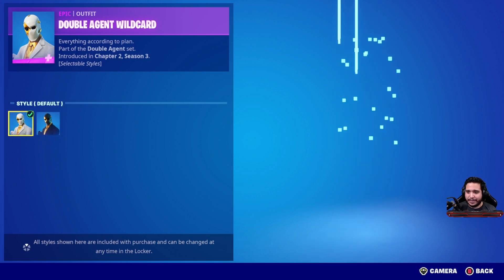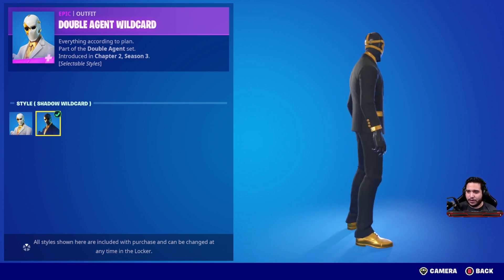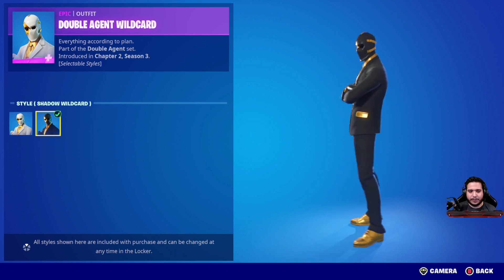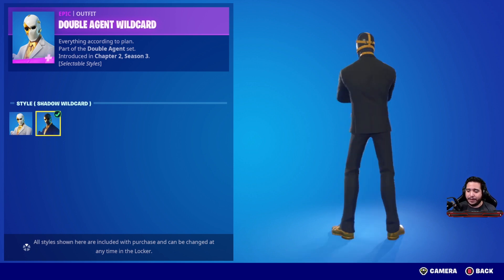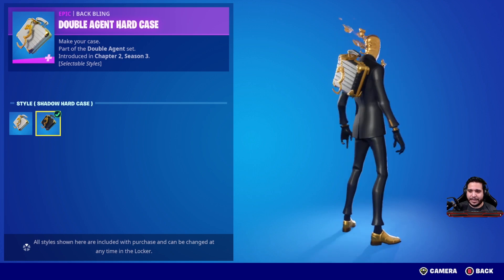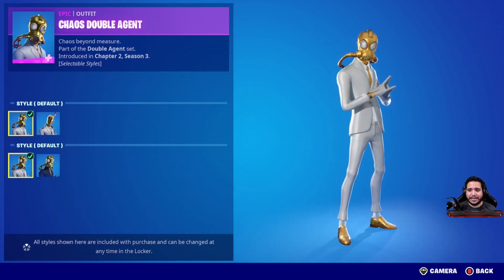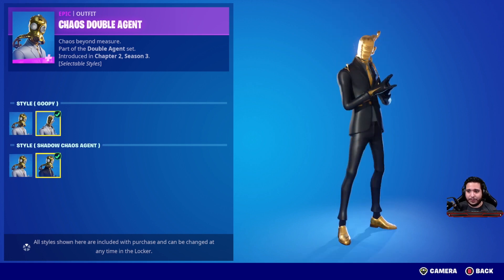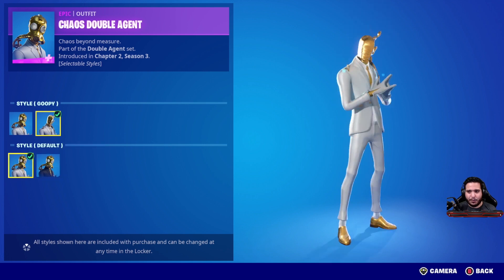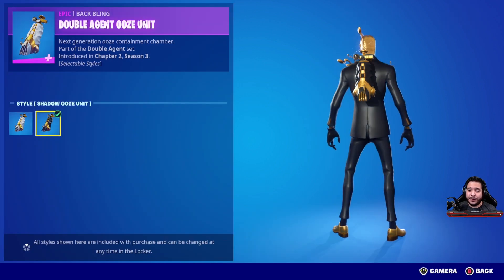The Double Agent Wild Card has two edit styles. After running all three skins in game, I feel like it would have looked better if they'd broken up the all-gold look — the gold shirt, gold tie, gold vest all together just kind of makes everything look too blended in, in my opinion. I do think I like the black edit style on this one more, but on the female skin I like the white one more. I'm going to give this one a seven out of ten. The Double Agent Hard Case with two edit styles — I'm actually going to give this one a nine out of ten because you can run so many different combos. The physics between the handcuffs and the case look so good. The Chaos Double Agent — I think it's right below the Double Agent Hush. The mask on, mask off looks so good, and I always thought it looked great. The black edit style has so many options — giving this one a nine out of ten. The Double Agent Ooze Unit is a very nice one — giving this one an eight out of ten.